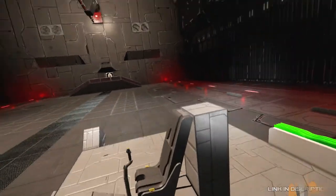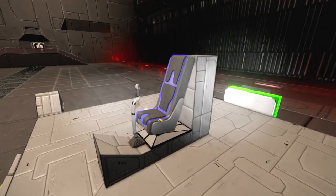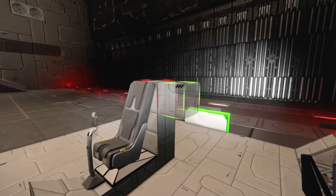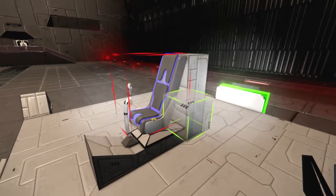And here it is. It's a simple cockpit, which is actually very similar to the Azimuth cockpit. It's only one block wide, two blocks long, two blocks tall. Very similar to the Azimuth cockpit.